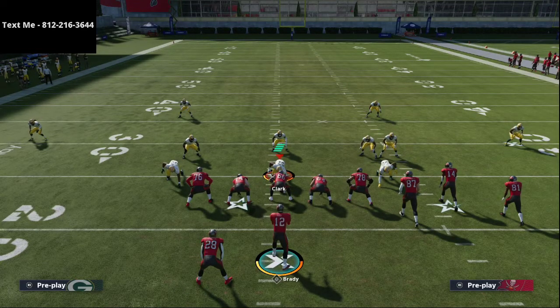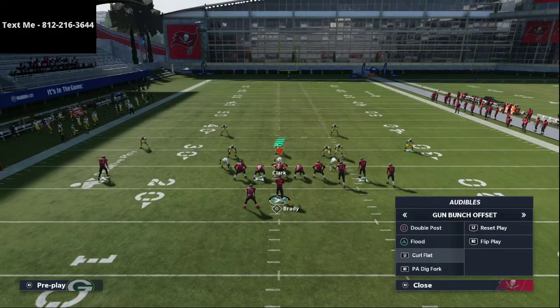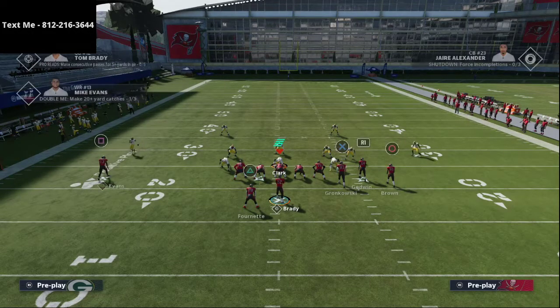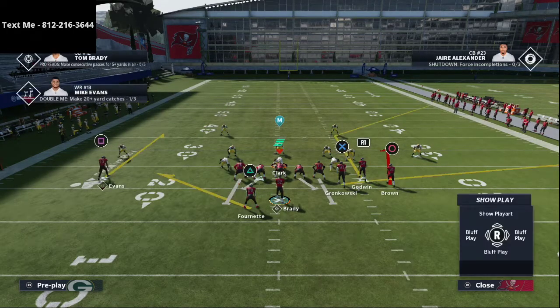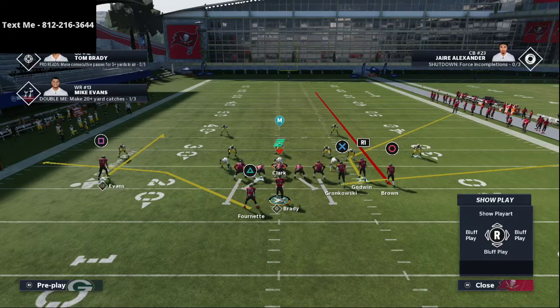Before we do, just a reminder: if you want my full Gun Bunch Offset Scheme, I have about an hour and 15-minute breakdown in my text message membership, and I'm looking at updating that in the coming weeks. Text me at 812-216-3644. The next play is really good — it's specifically good against Tampa 2. If they switch to Tampa 2 to defend the Double Post play, that's where this Curl Flat play is going to come in really handy.